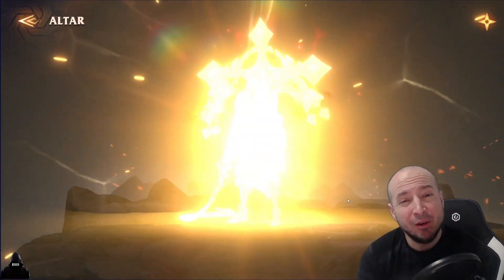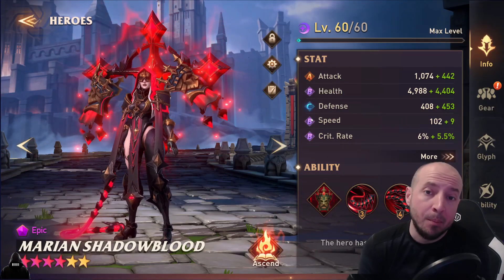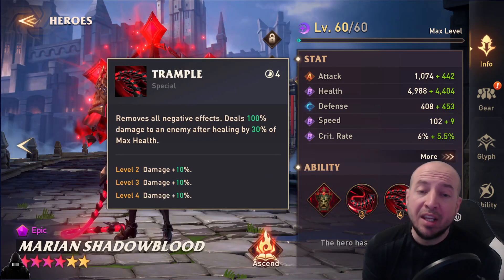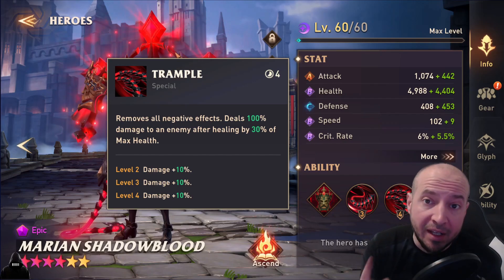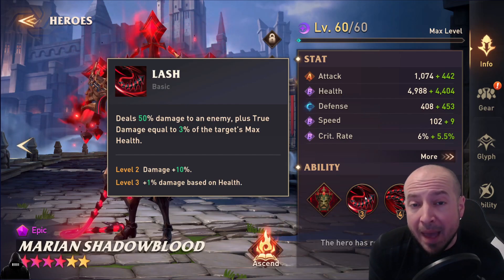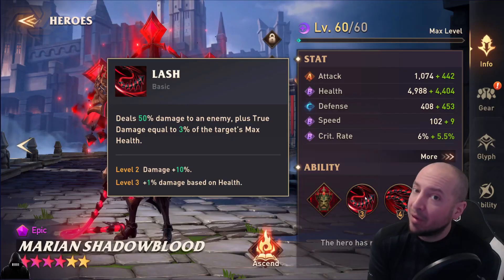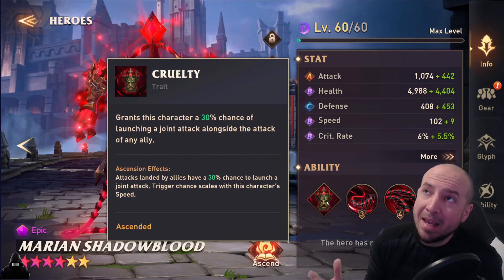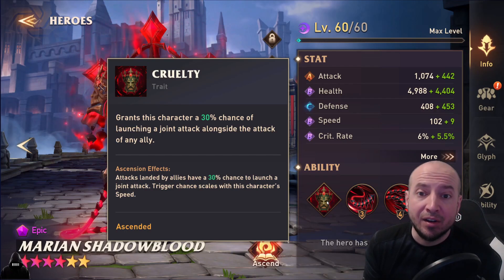Six-star Marion Shadowblood — she is a beast. Marion does huge true damage on all enemies on her ultimate. She heals herself by 30% of her max health on her second skill and also removes any negative effects. Her basic skill does true damage as well according to the enemy's max health — 3%, which is basically what a poison does, unless you have Gangelo. The main key, especially since you have her at second ascension, is this grants the character a 30% chance trigger.